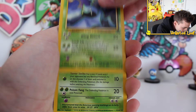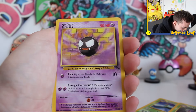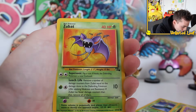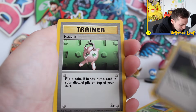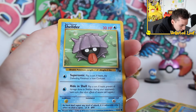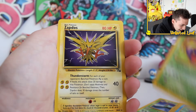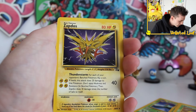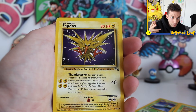We got a Golbat, an Arbok, a Gastly, a Horsea, a Zubat, then a Gambler — interesting — a Recycle, good old Krabby, a Shellder, then an Ekans. And a Zapdos as our regular rare to end it off. That's probably on the top tier version of regular rares you could possibly get. But let's be honest — let's go for a Holo Card.